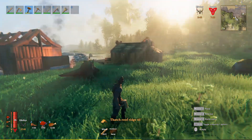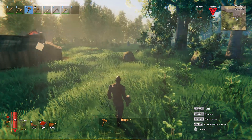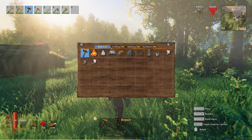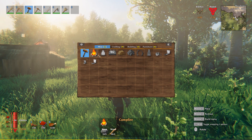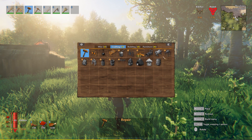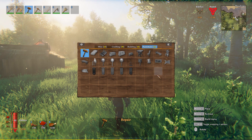In order to build you need a workbench, but there are some things you can build without one. You can see the building menu over here — if you have the hammer selected in your quick select, you hit the right mouse button and this opens the crafting menu. You have four different categories. The first is MISC — the standard one with a lot of stuff you can craft at the very beginning. Then you have the crafting menu with all the requirements to get more advanced. Then you have the building itself — all the building tools, different walls and options. And then you have furniture to make the interior better.